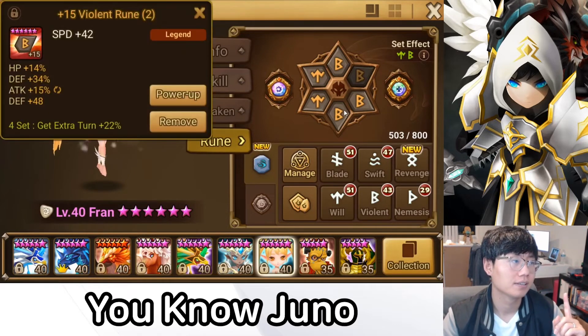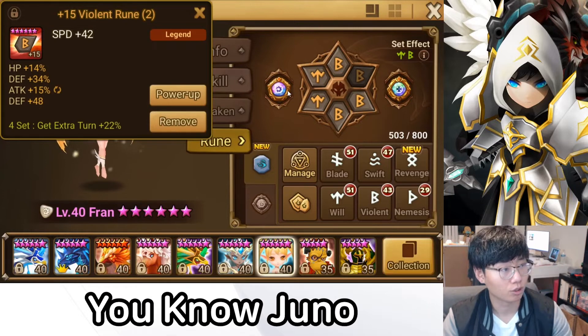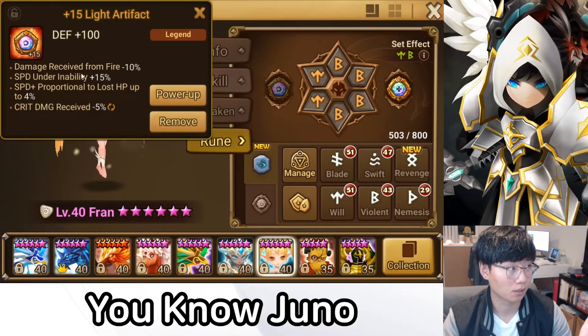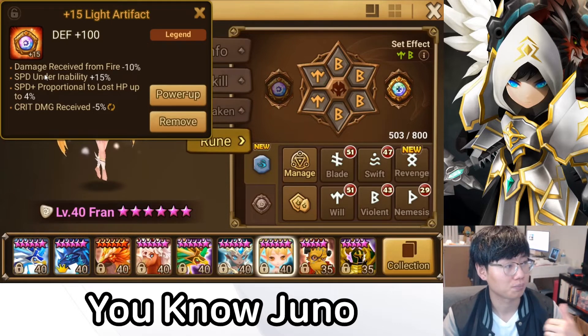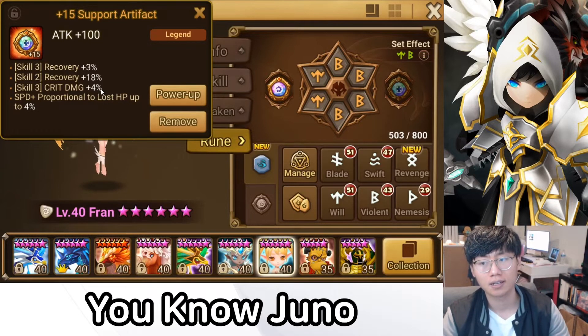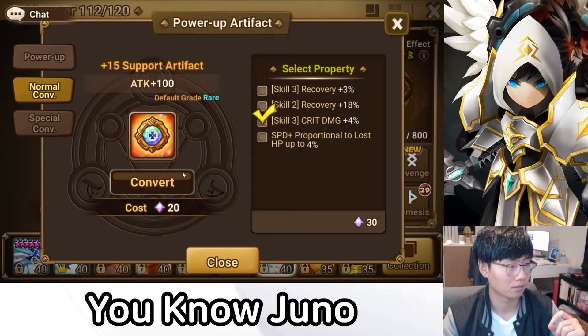Now I'll show you my Fran. She's on Speed/HP/HP — slot 1 is a bit lacking, but the other runes are okay. For artifacts, I'm using a defense artifact with damage received minus 10% and crit damage received minus 5%, which helps against Daphnis in RTA. The other artifact is an attack support one, showing 18% recovery on Skill 2, plus speed proportional to lost HP up to 4%. The Skill 3 has 4% crit damage — I couldn't roll that well since I'm not actively farming artifacts right now. I just got an additional damage by attack roll, which is better than nothing.